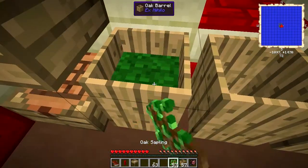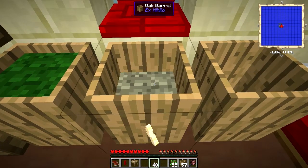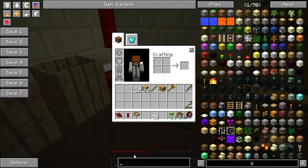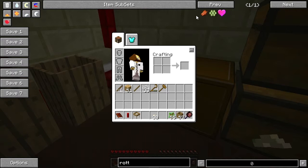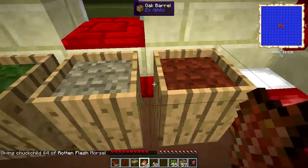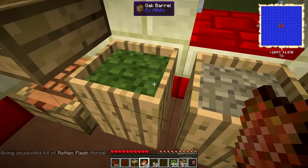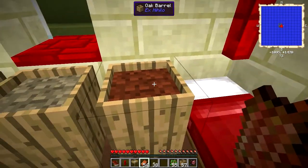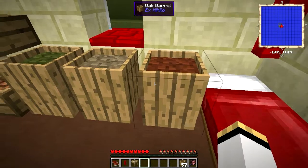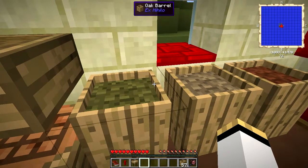If you right-click on the barrel and dump a bunch of them in, it takes a lot more silkworms than before. All of these, if they sit for just a little bit — you'll notice this is getting brown, and this is slowly fading from the horrible red it started as. In just a moment, all of these will turn into dirt. Then you right-click on the barrel, and you'll get yourself some dirt.